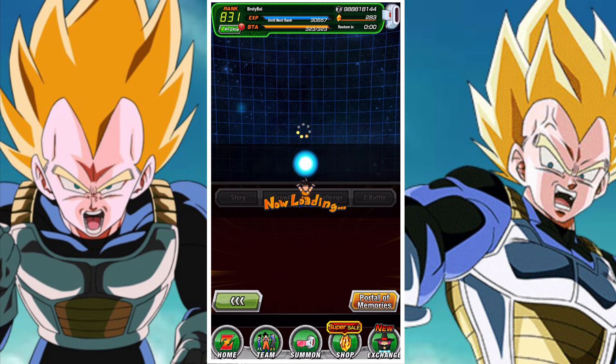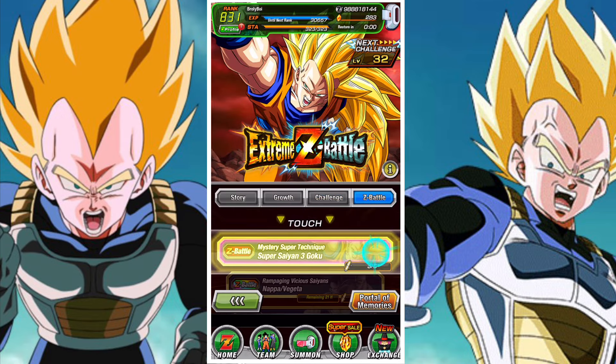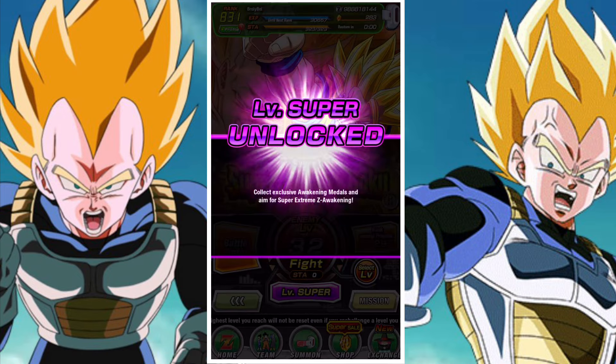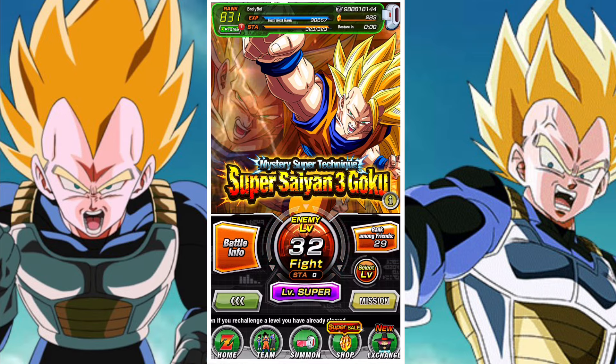It follows the same principles as the Extremes Awakening. So, for example, in Goku's case — Goku Resurrected Warriors, Tech units, Extreme units — those are going to be the units that are the most effective against Goku. What you need to do is essentially take on the Super level using the same requirements in terms of team building.